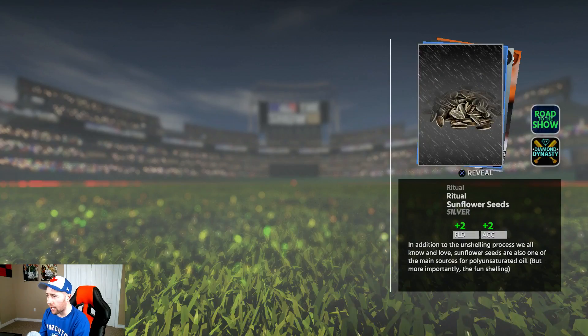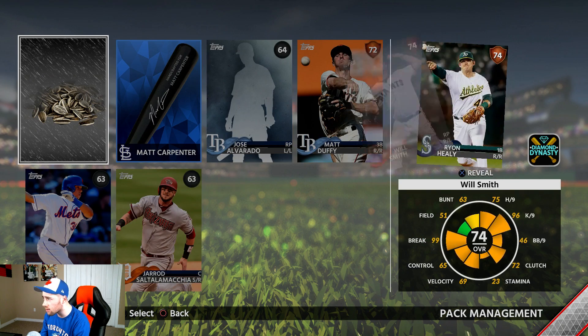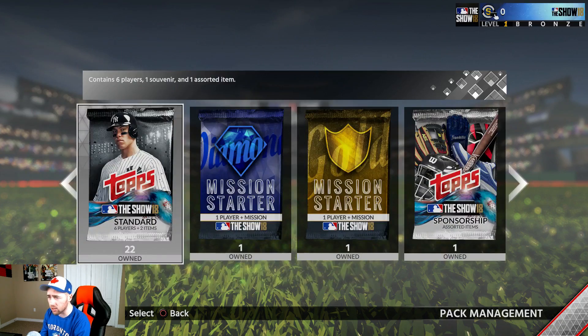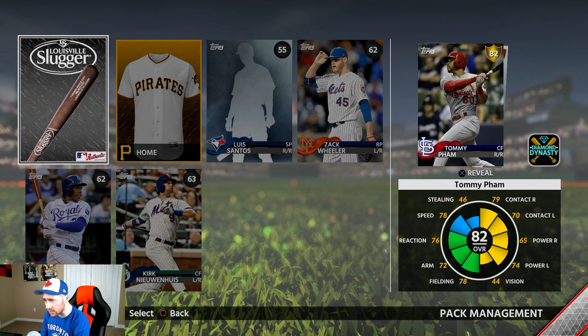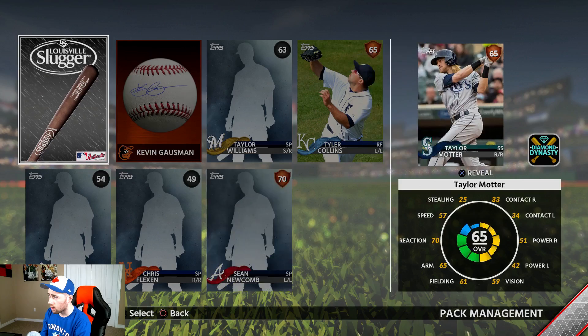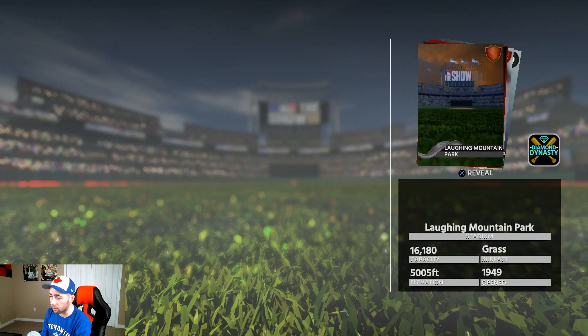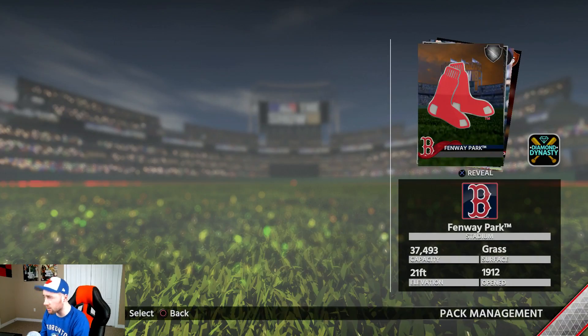I need to turn that vibration off. A diamond equipment item — absolutely not. Pretty much say goodbye to the rest of this bundle because that's always the case when you pull a diamond sponsorship. Another gold — Tommy Fam! I'm fine with golds because of collections and stuff. Common, common, bronze, bronze. 19 left and I need to pick up the pace.